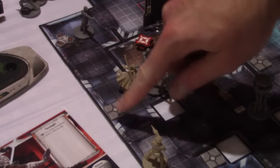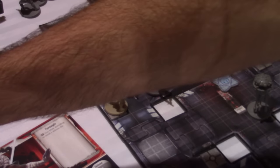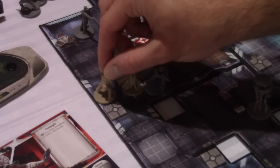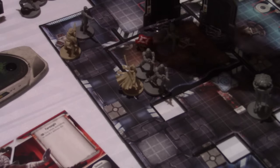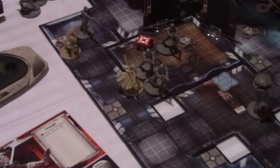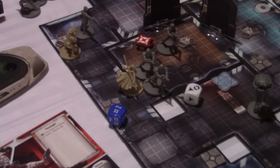He has to suffer one, two, three strain — he is tapped out there, he's got no more strain he can suffer. His movement is four, so let's go one, two, three, four — perfect, right next to the terminal. His second action, he's going to attack this officer and hopefully do some damage. This is what it's all about — you just have to continually change your strategies depending on what happens. That was like the worst roll because he didn't do any damage.